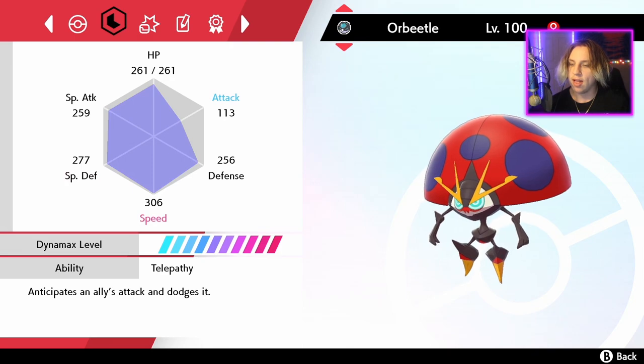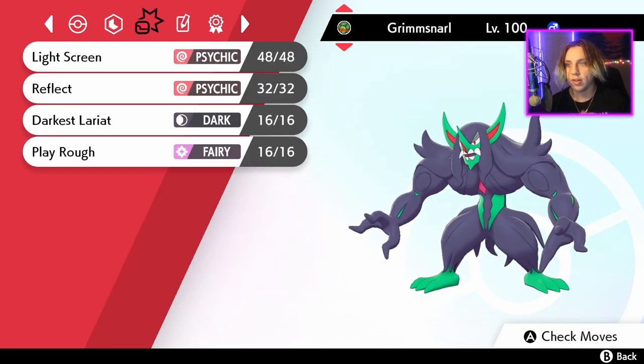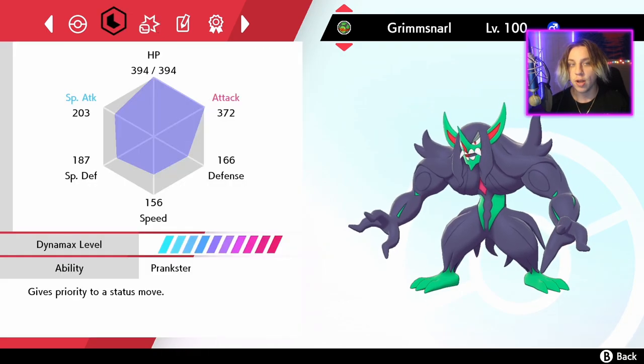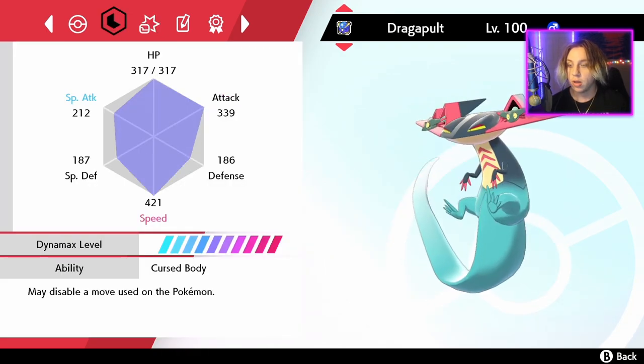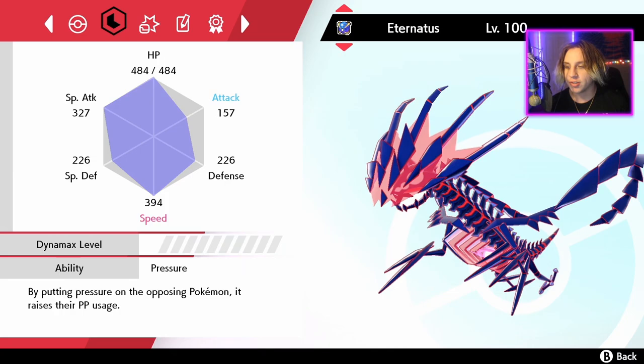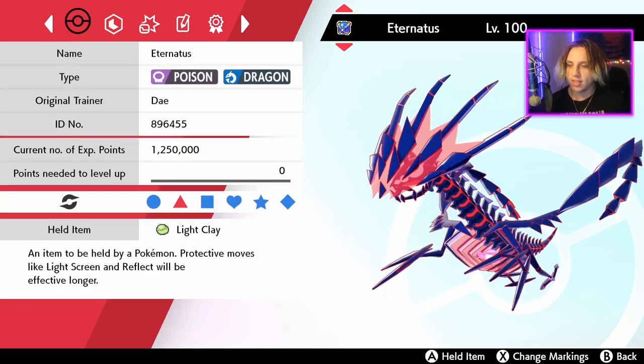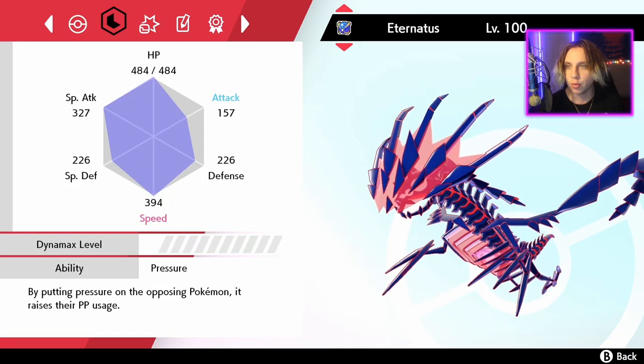Telepathy anticipates an ally's attack and dodges it. Priority moves with Grimmsnarl - that's the cool thing, Light Screen and Reflect will actually go first, which is really dope. Curse Body - a chance of disabling a move if you hit Dragapult. Really dope. And then Eternatus has Pressure. Like I said, Light Clay - pretty cool stuff.